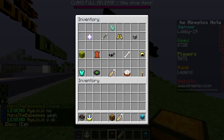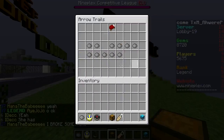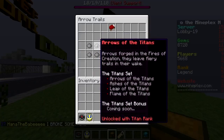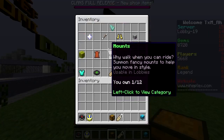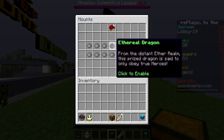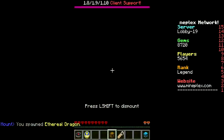Now come to your cosmetic menu inventory and go into Arrow Effects. As you can see I don't have any, but if you guys have some just click on one and you will become mod rank. Since I don't have any arrow trails, go to Mount — I have the Ethereal Dragon so I'll click it — bam, there you go.